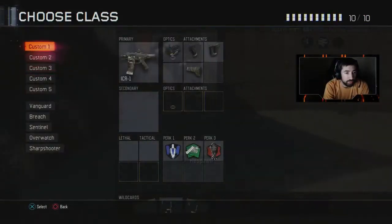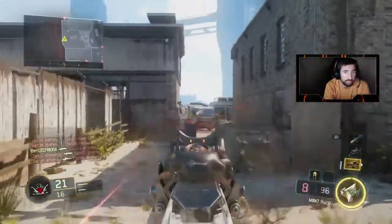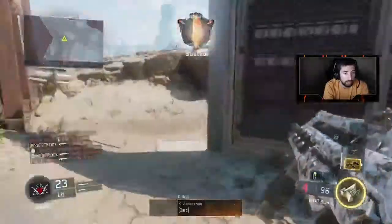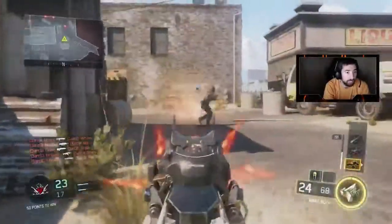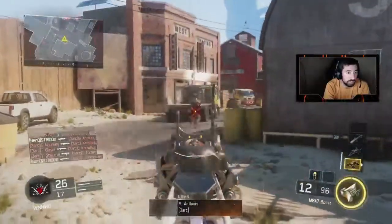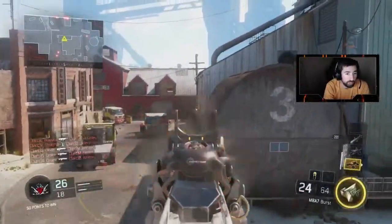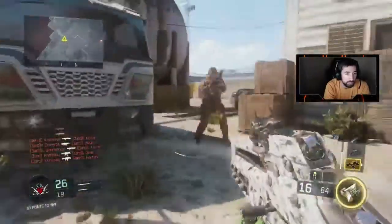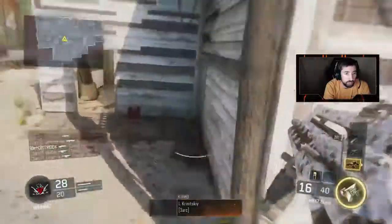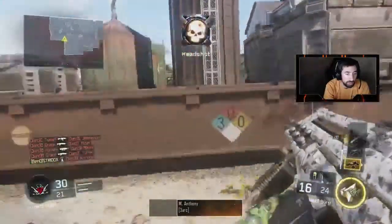Alright, that was the Vesper — now moving over to the M8, which is a three-round burst AR. You can't hold the trigger; you have to actually trigger-finger it. It's a very, very powerful gun. If you want to play patient, you can literally pick people across the map, though there's a little bit of recoil at long distance. Up close this gun struggles — if they have a Vesper they can outgun you pretty easily. Alright, that's ten kills with that.